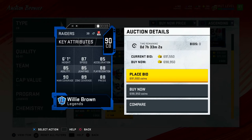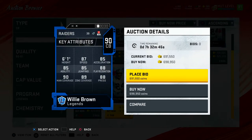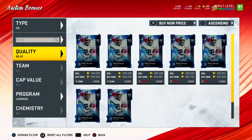Up first we have Willie Brown — 6'1", 87 speed, 85 acceleration, 90 man coverage, 89 zone, 88 press. This guy is a monster. Willie Brown for the Raiders, cornerback — 90 speed. He's going currently for 500,000 coins. If we pick this guy up, we might need some gameplay with that. We're going to do man blitzes all game.